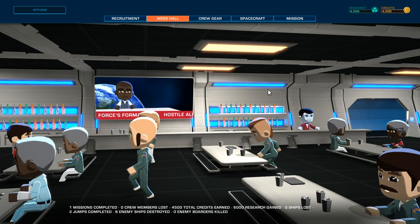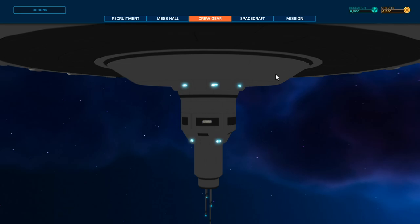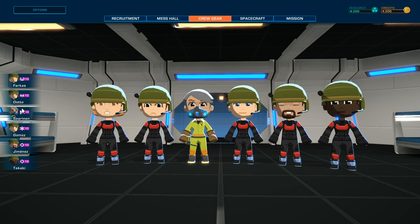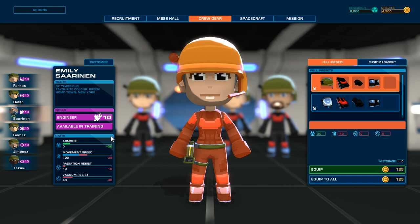We're in the mess hall. This is the recruitment station — new recruits will come here to fill your crew. This is the crew gear room, and here you can customize your crew's gear. It's the same type of thing but it's cool. Different crew gear will have different properties such as damage resistance, radiation resistance, or improved mobility. I'd like the engineer to have improved mobility — negative 35 movement speed but 30 armor.